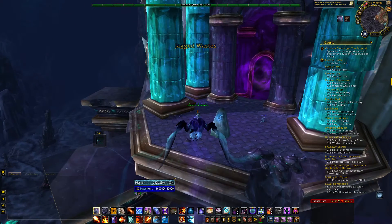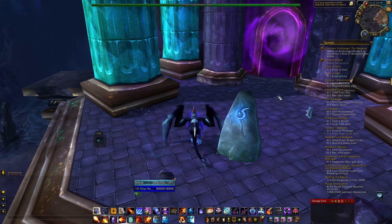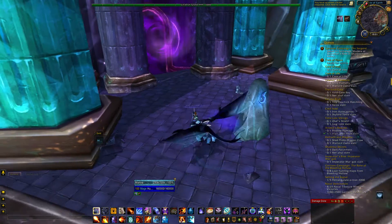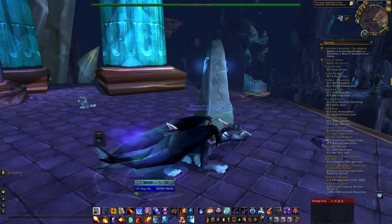And there you have your standard issue meeting stone and your purple twirly wirly, which means this is the entrance to the Stone Core. So that was quick and easy.